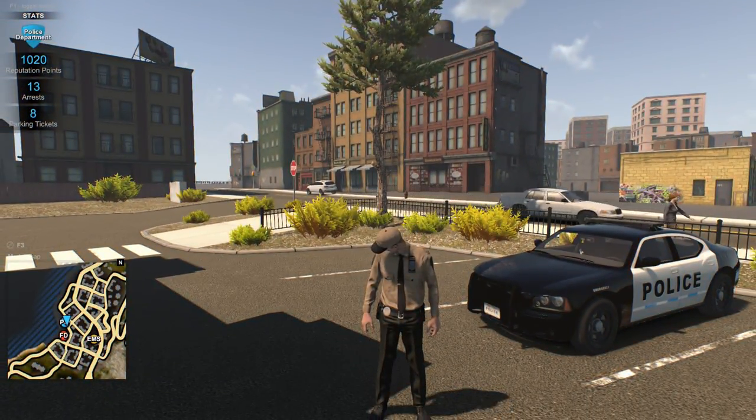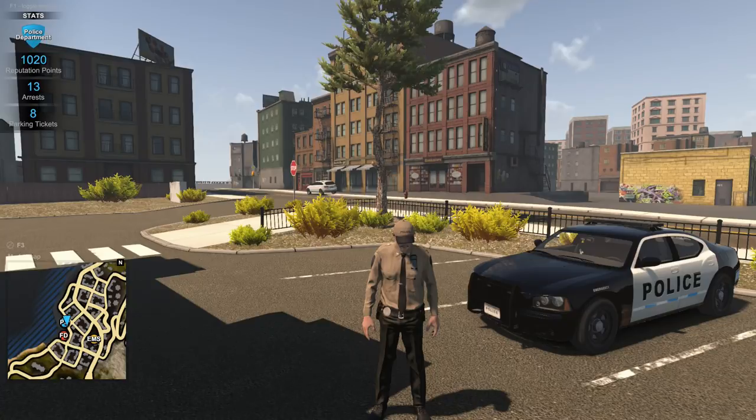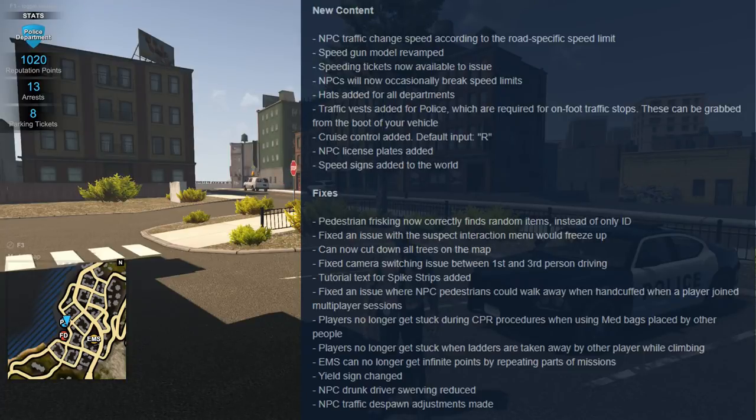This month's content update is centered all around the police department. We've got a lot of things related to speed and traffic that have been added into the game. Number one is NPC traffic changing speed according to road-specific speed limits. With that, there are now speed limit signs posted around so we can actually enforce the speed limits in this fictional city. The speed gun model has also been revamped.